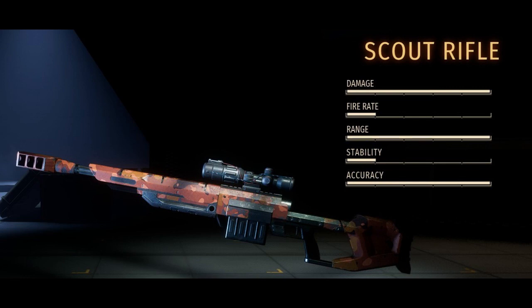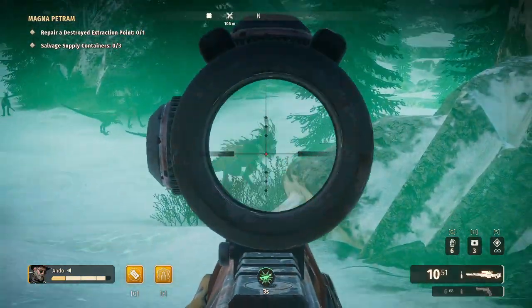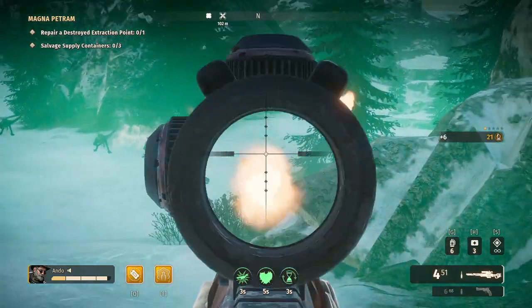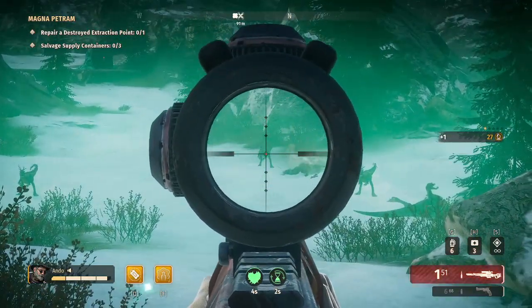Starting us off is the scout rifle. The scout rifle is often a go-to for many FPS players; however, the scout rifle in Second Extinction is far from as powerful as its stats might suggest. The damage falloff from shooting over distances is too high, critical hits can be inconsistent, and the dinos move too quickly when swarming.